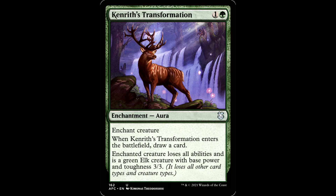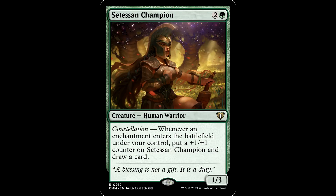Kenrith's Transformation — this guy's just transforming into an elk. 1 and a green for an enchantment aura; when it enters the battlefield, draw a card. Enchanted creature loses all of its abilities and just becomes a stupid elk. Another solid, if less romantic, reprint. Satessan Champion — 2 and a green for a creature, Human Warrior, 1-3. Has this crazy constellation — whenever an enchantment enters the battlefield under your control, put a +1/+1 counter on it and draw a card. That's the muscle mama. This does a lot in an aura deck. This was a $5 card, got reprinted in Commander Masters, and is now down to a couple bucks.